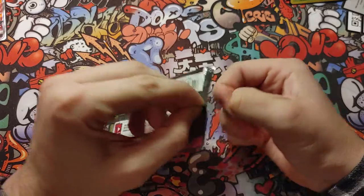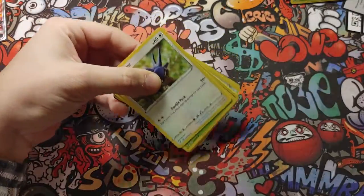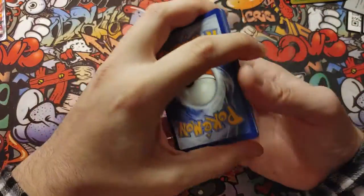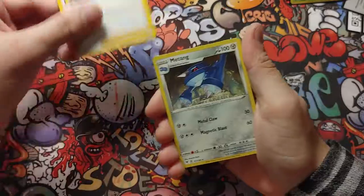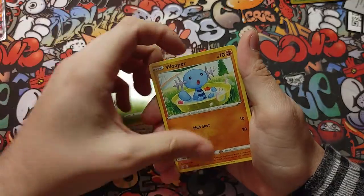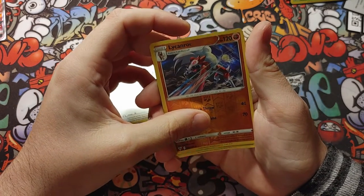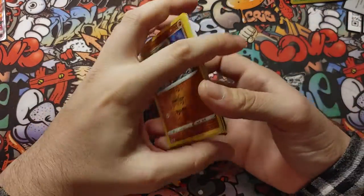On to the last pack. Code card for you — two, three. Energy. Swellow, Yamask, Whooper, Deino. Reverse holo — and come on, fat Pikachu! Nope — we got a Ninjask, non-holo for that one. Oh well.